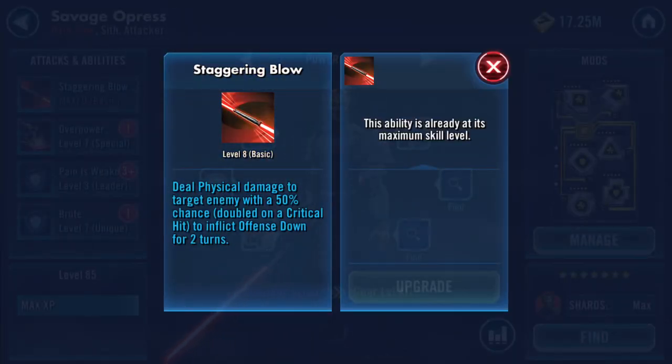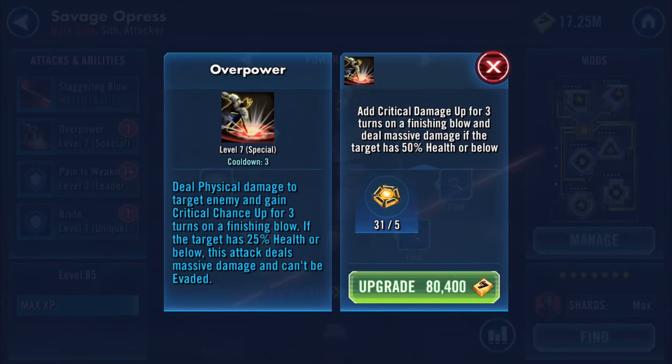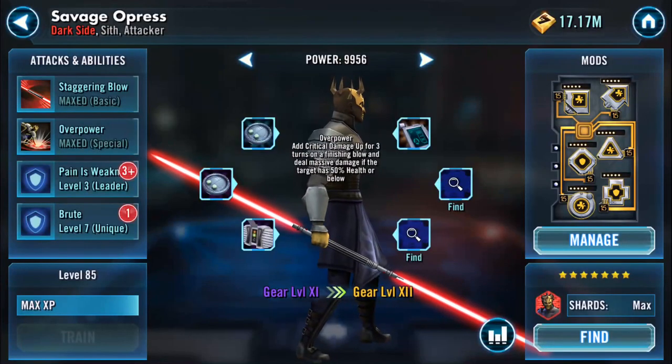I'm at 30%. Deal physical damage to a target enemy — basically if the target has 25% health or below, this attack deals massive damage that can't be evaded. The omega adds critical damage up for three turns on a finishing blow, and deals massive damage if the target has 50% health or below. So we're going to put that to the test.